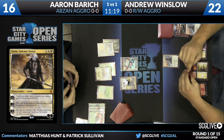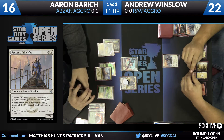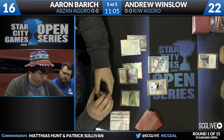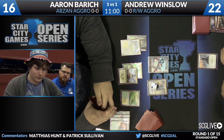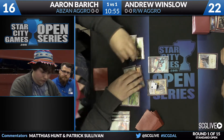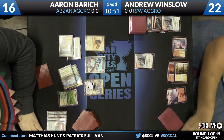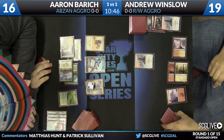Third Seeker of the Way for Andrew. Then a Siege Rhino off the top for Aaron — this is a great turn. Siege Rhino is one of the best reasons to play Abzan in any form, whether it's midrange, control, or aggro. It allows him to play it, and it's also a great blocker to protect Sorin. Aaron plays Siege Rhino, Sorin moves to three, attacks for three points of lifelink with the token, and has a well-protected Sorin. Life totals will be evened up at 19 because Rhino drains for three.